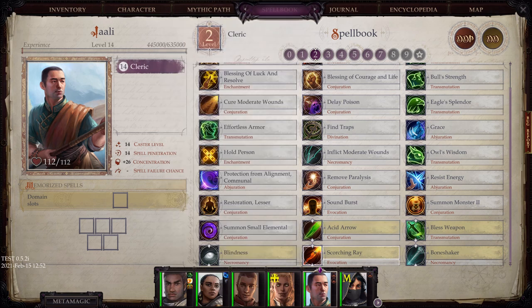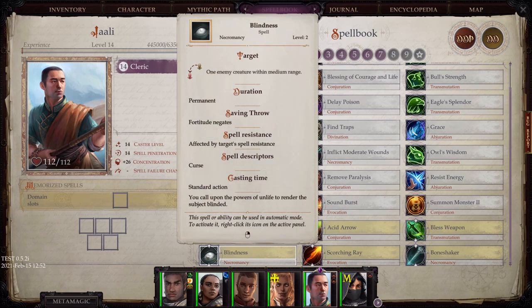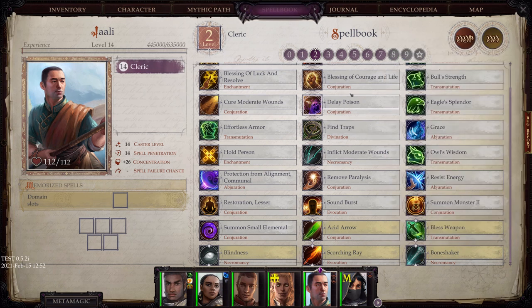Acid Arrow does good damage. Scorching Ray is basically the same thing, just fire instead of acid. Bless Weapon, which we've spoken about. Blindness, a very powerful effect to put on an enemy depending on the situation. And Bone Shaker.